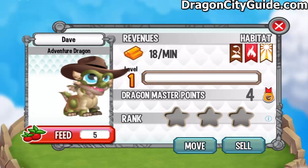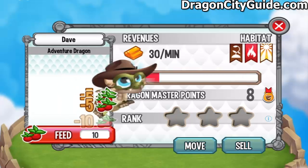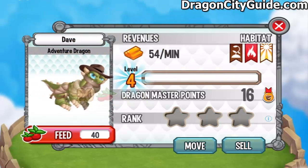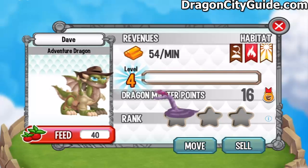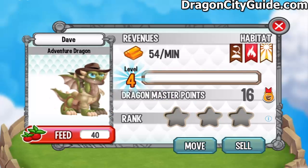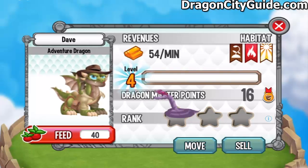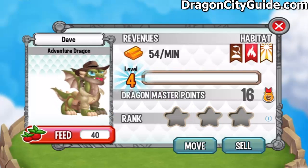At level 1 he doesn't know what to do, so let's level him up to level 4. The Adventure Dragon is now a teenager — he's very scared of a little snake at this point. Let's watch that again. That's a mean snake. Don't be scared, Adventure Dragon, you are an adventurer!